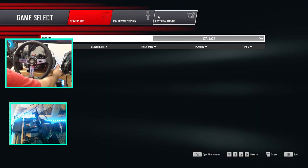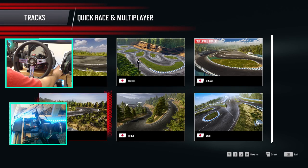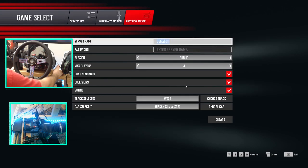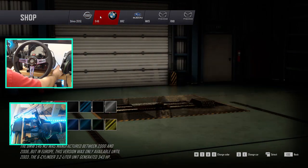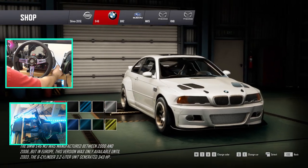There are no servers, so we're going to host the server. Max players 4, choose course. And then choose car - so we do get to pick cars. I want to drive the E46 Stage 2, the E46 650 horsepower.